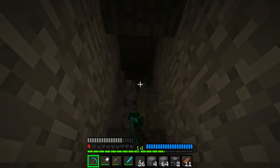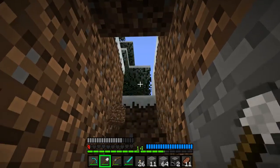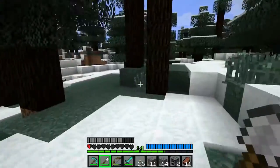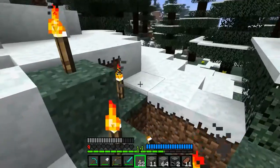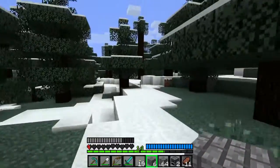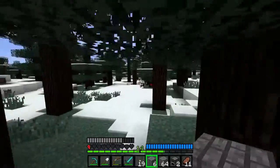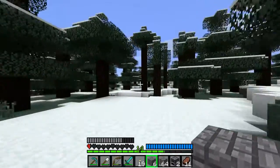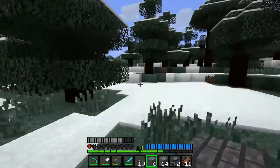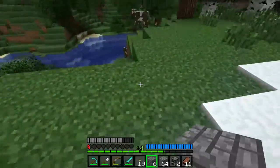We are in desperate need of an apple. I had decided I was going to make two. There's a skeleton down there, I see a cow. Basically, we have got to get out of the snow biome, because these trees do not drop apples. I also have to be very careful not to take fall damage. Thankfully, running in a straight line has led me directly to the kind of trees I will need.